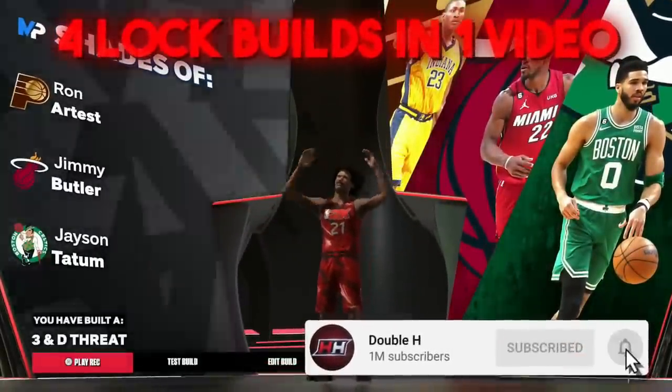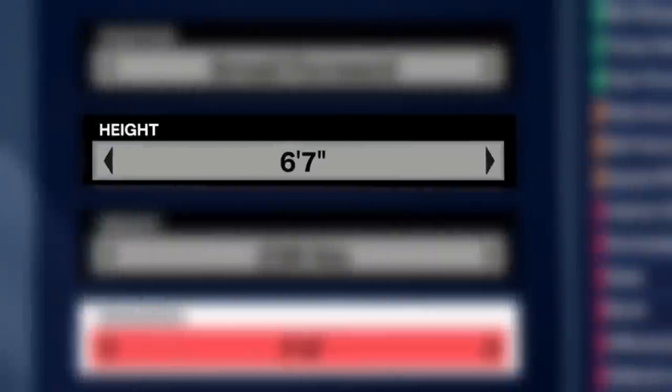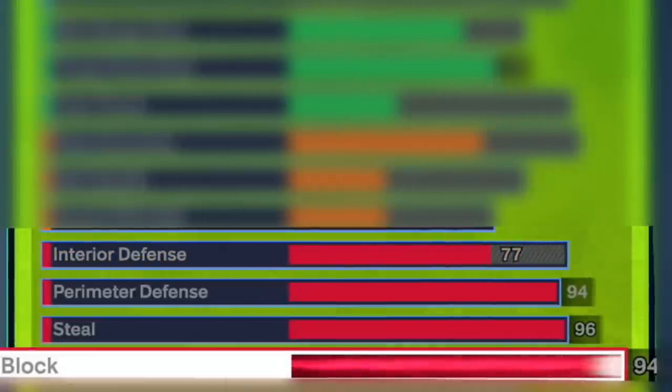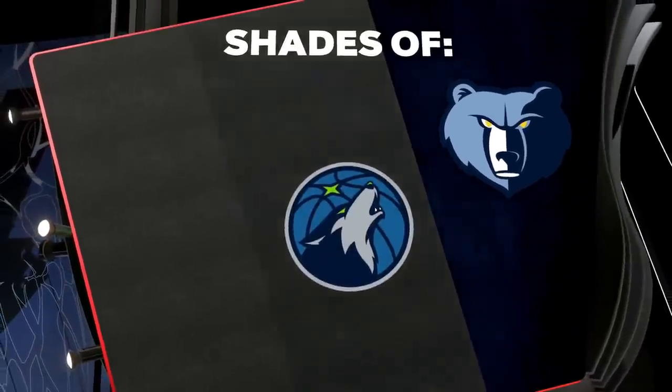I have not one but four lockdown builds to show you in today's video. Some of these locks will be 6'7" and some will be 6'8". Some will have strength and some won't, some will have contact dunks and some won't, some will have rebounding, some will have a free throw as well. But regardless, all these lockdown builds will have a crazy amount of high defensive stats.